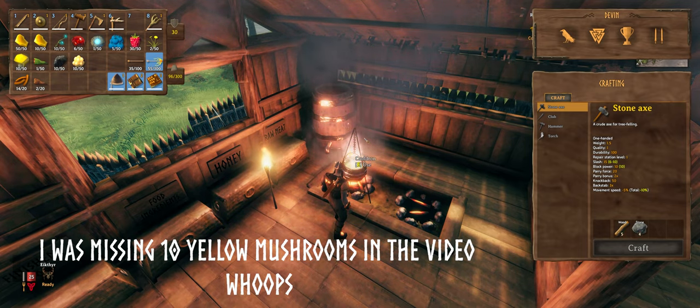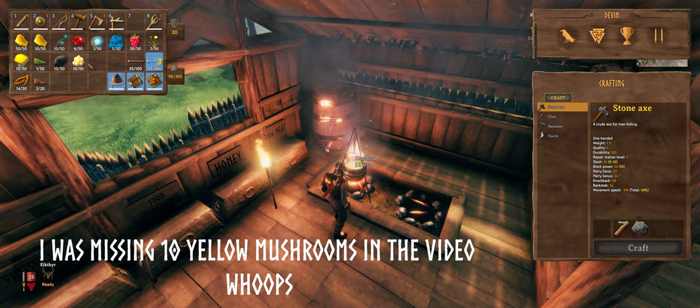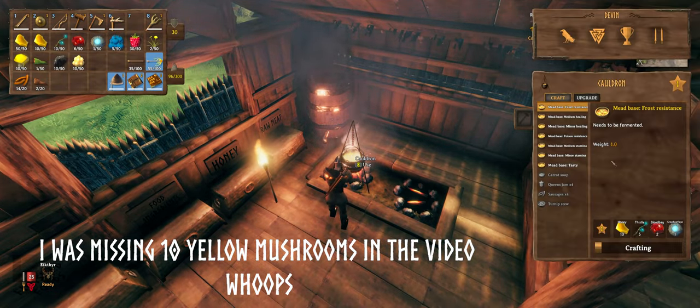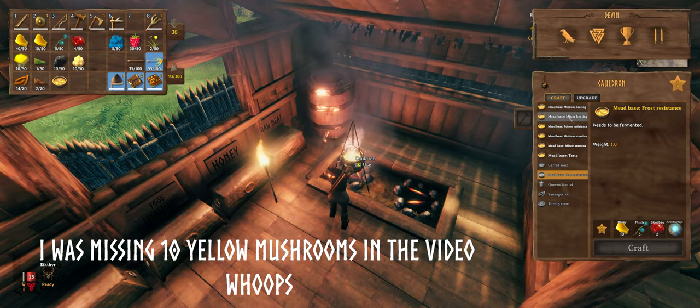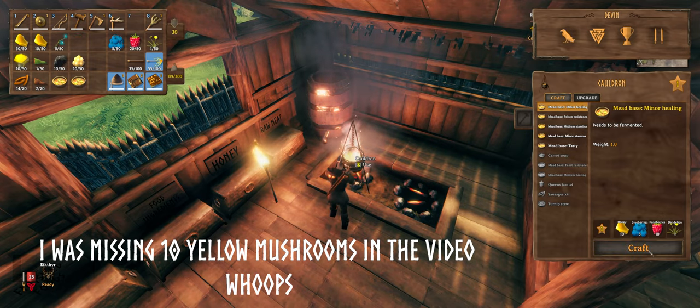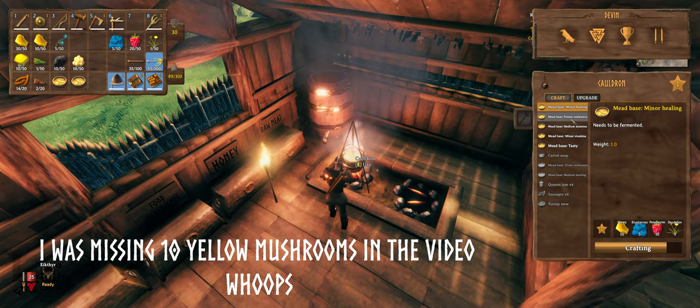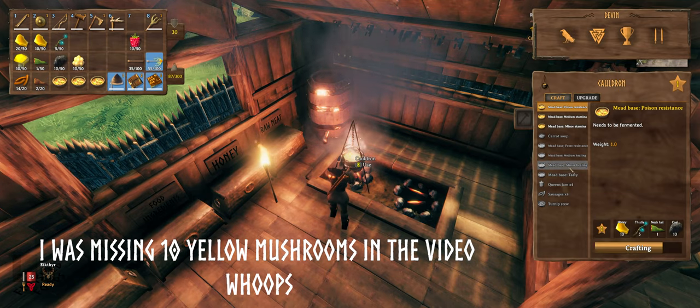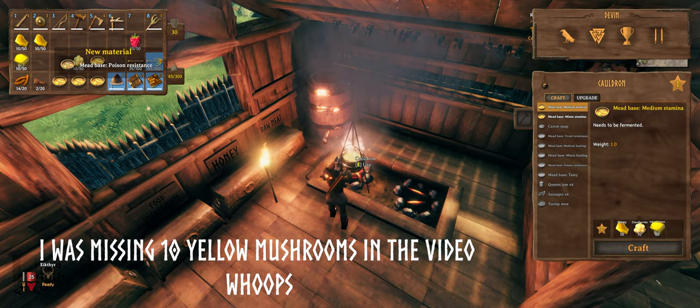You can see up here I have all of my ingredients laid out. Let's get to crafting: frost resistance mead, medium healing, minor healing, poison resistance, medium stamina.